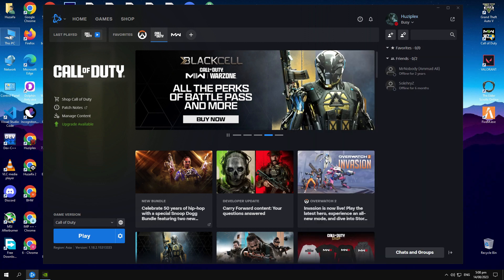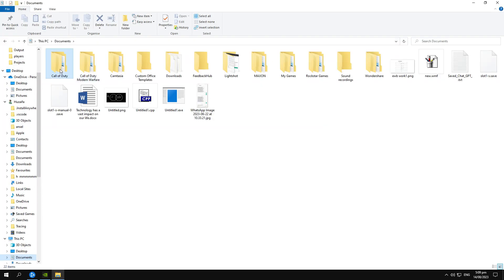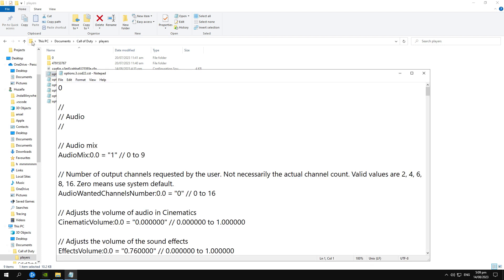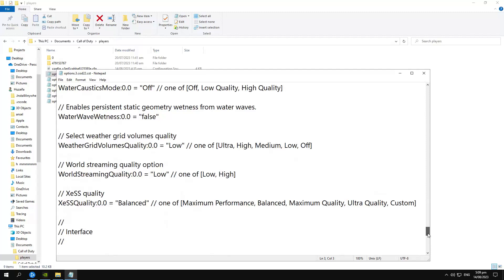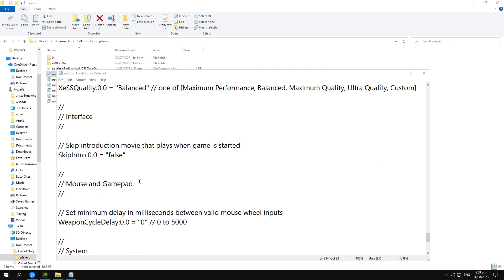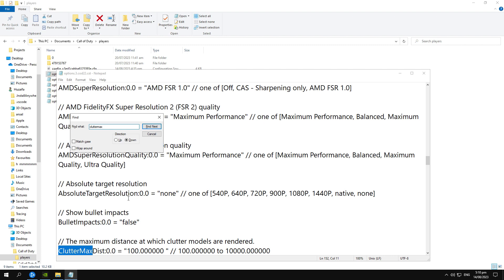Now we will do some Call of Duty config file settings. You can find the config file in your Documents folder — go to Documents, Call of Duty, Players, and open option file three with Notepad. Once open, scroll to the bottom and search for 'Render Worker Count' — go to Task Manager, Performance, CPU and check your core count. My cores are four so I type four. Now find 'Clutter Max'.